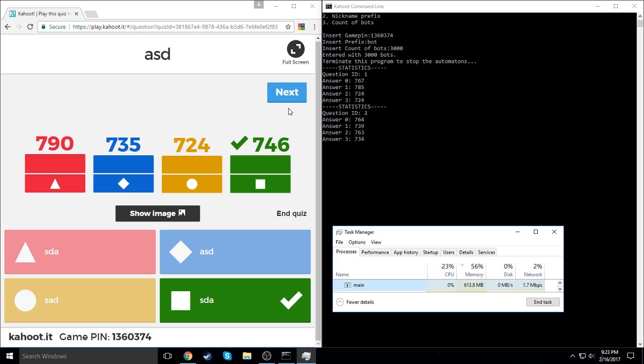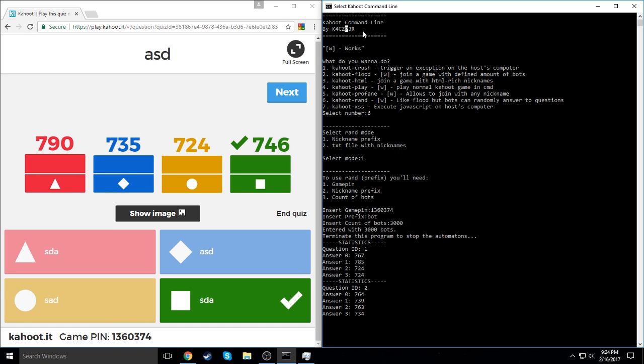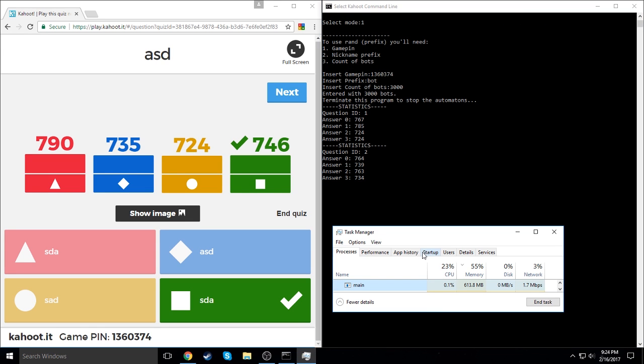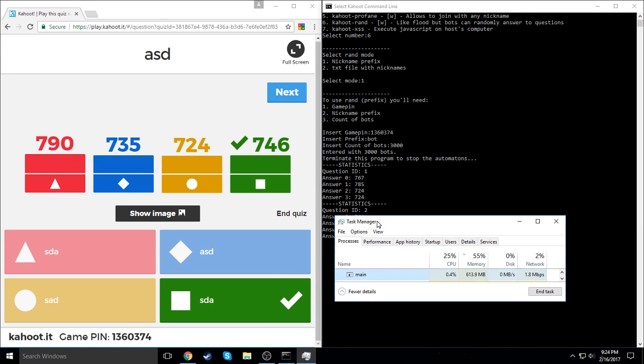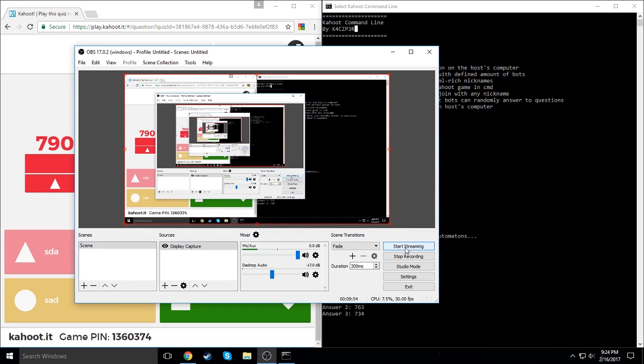Leave a like and comment if you've seen other bots and what else I should try out. This program is by k4czp3r — I saw it on his YouTube channel, you should check that out. Actually, that's just the command prompt he set up. The program itself is by unix pixel. So it's a hodgepodge of programs all smashed together and out comes a really great Kahoot bot spammer. Hope y'all enjoyed — feel free to like, comment, and subscribe.